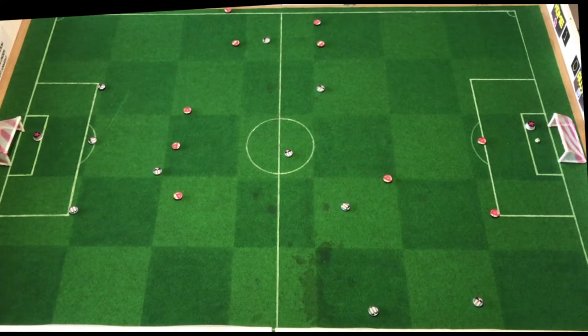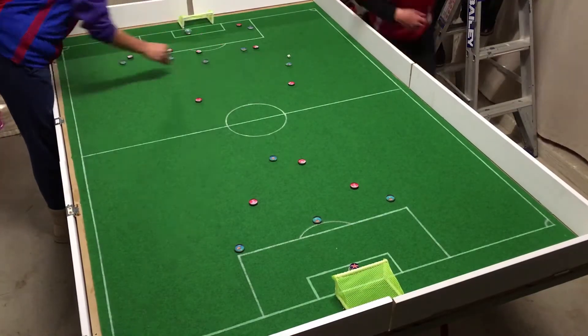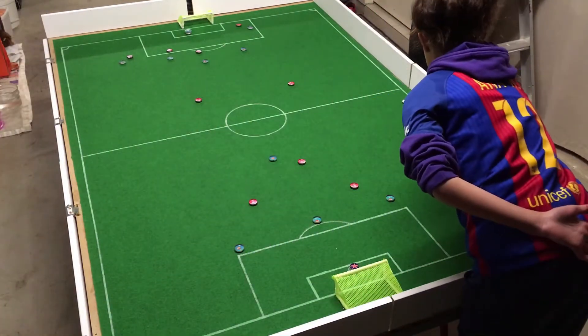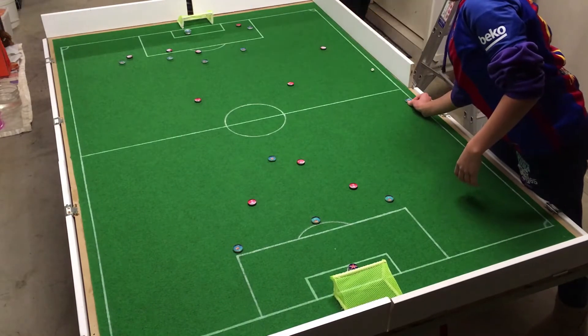Think of when you play pool or snooker and you sink the white ball off the black, or sink the black before you've sunk all the other allocated balls — but the good thing here is you don't lose the whole game. You simply concede a goal kick to the opponent. When this happens, the defending team gets a goal kick.